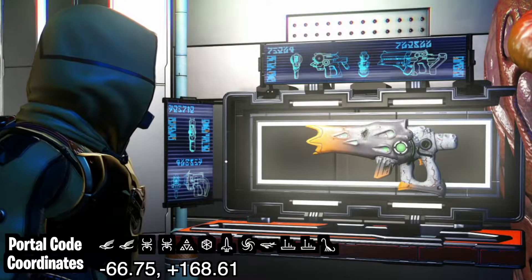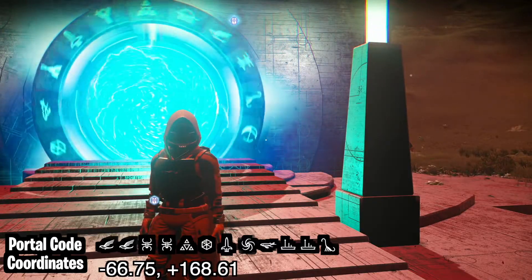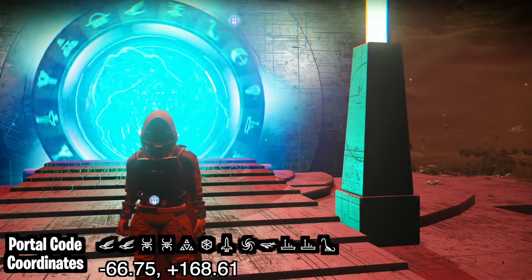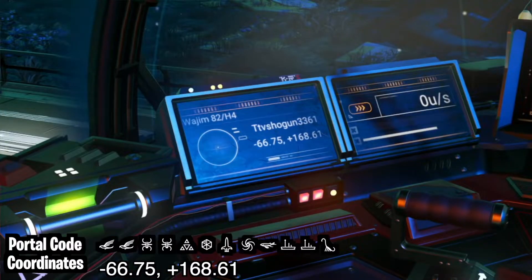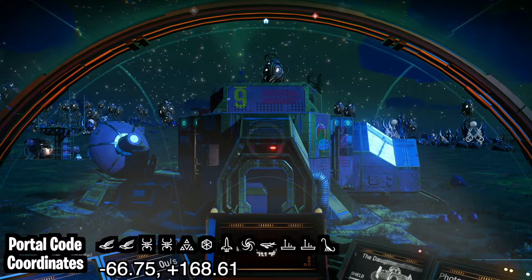This awesome alien rifle was found by Brooklyn's Law. After you exit the portal, you'll need to fly to the minor settlement at coordinates negative 66.75 by plus 168.61. There are comm balls here to help you find your way.